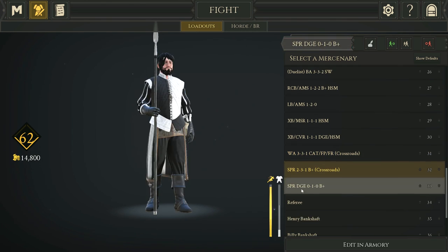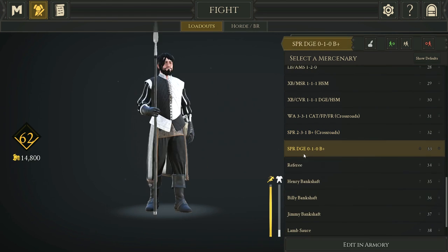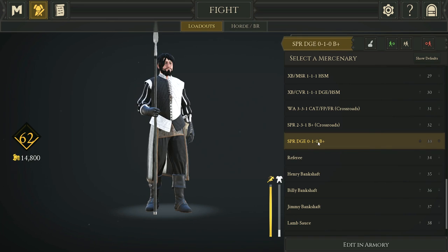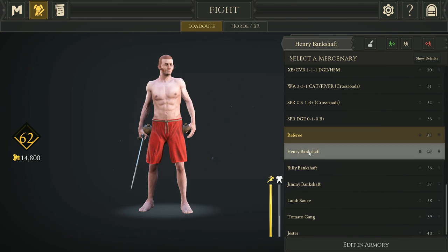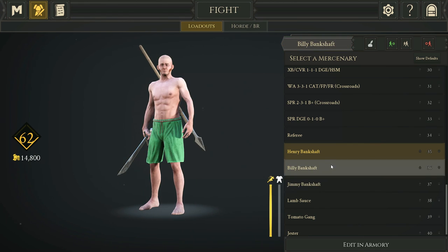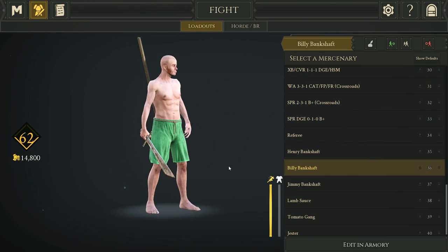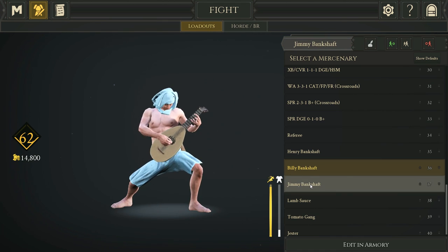There's a horse build for spearing with Dodge Spear to be annoying — I don't really use this and would consider it a meme build. Speaking of meme builds, we have Referee Henry Bankshaft with fire pots, a Messer, and a bunch of perks while fully nude. Then his brother Billy Bankshaft with a Falchion, double javelins, and an array of perks.